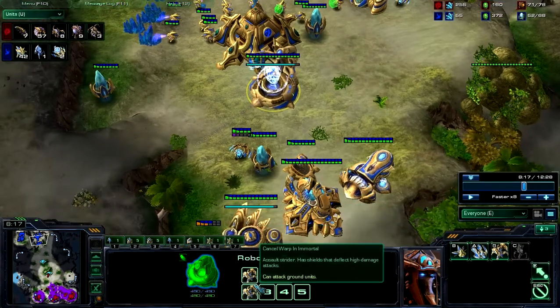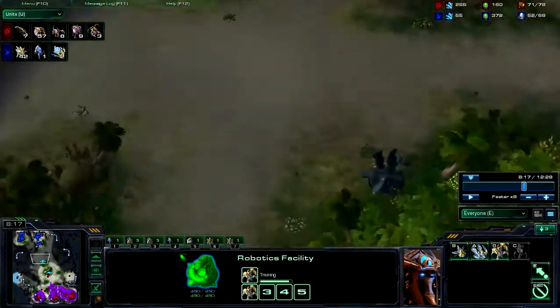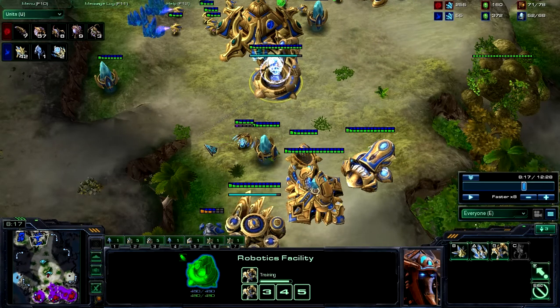No sentries are even being produced right now. It's more important to produce two immortals very quickly, and you can chrono those out as fast as you can. Once you have your two immortals, you can get a warp prism and proceed with your warp prism push. After the warp prism, you can make one observer, and the observer will catch up with you during the battle just in time to start clearing away the creep. That way you don't have an observer sitting there not doing anything for a longer period of time.